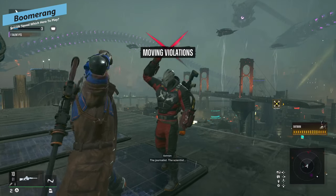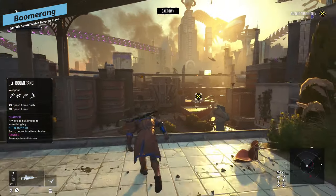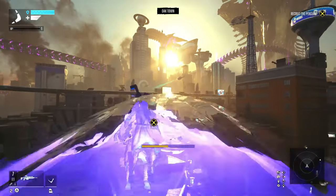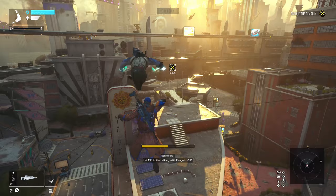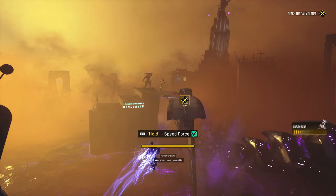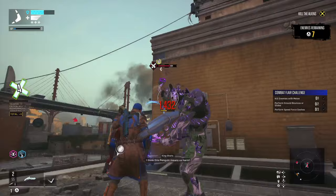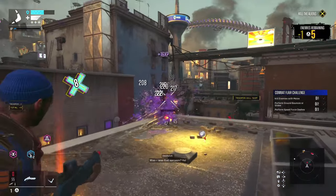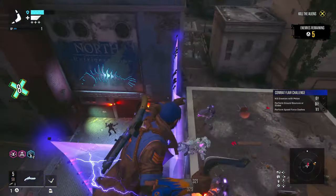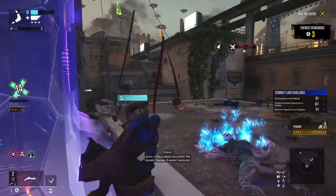Next we've got Captain Boomerang. His traversal mechanic is really the boomerang itself — you throw it and then teleport to it. You have to hold the throw to send it further, making it a little harder to initiate compared to Deadshot's jetpack. You can also dash in the air as Boomerang. For melee weapons, Boomerang has the boomerangs themselves, which aren't a direct melee weapon but occupy that slot and can be used with a little range from targets.